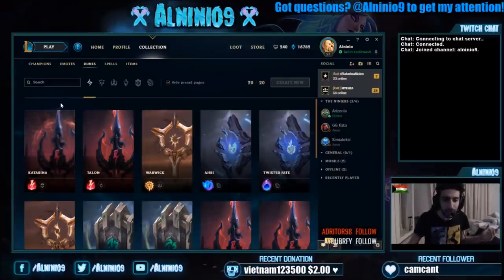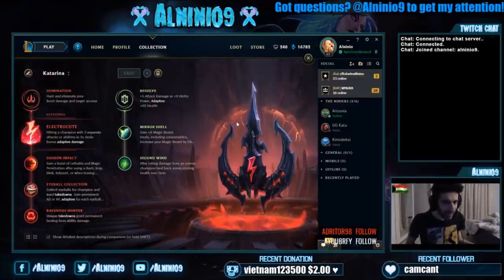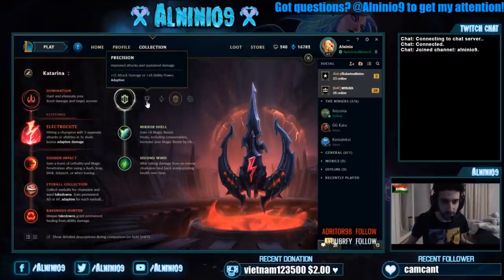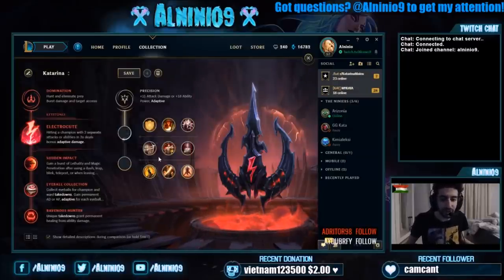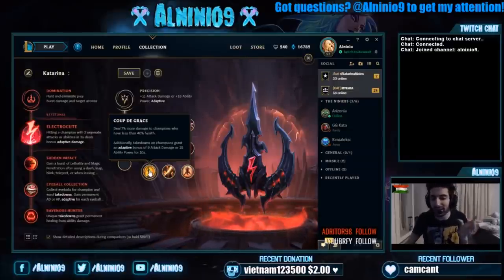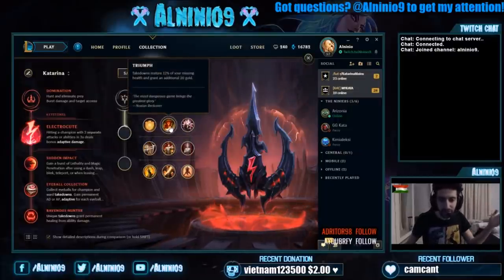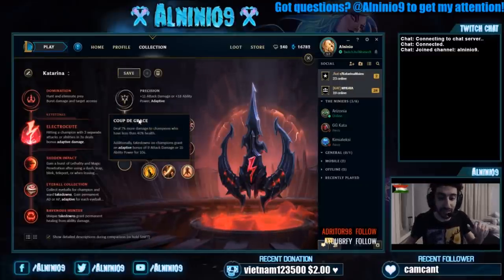This rune page is extremely busted right now and it can also work against matchups where you win. The reason we go for this now is because Precision has been nerfed — Conqueror has been nerfed and it barely does any damage now. It would only do damage in the last few seconds when someone is low health, because it does more damage to champions who have less than 40% health. That's why I think Triumph is still the best choice here for Kat, but Conqueror is not so much, sadly, because of the nerf.